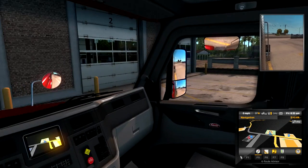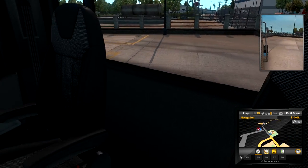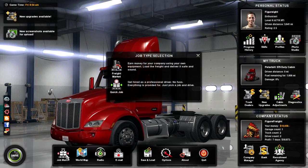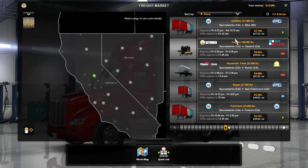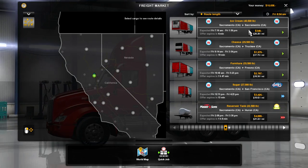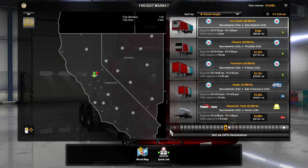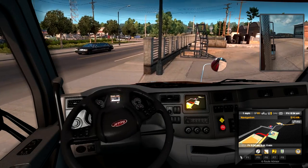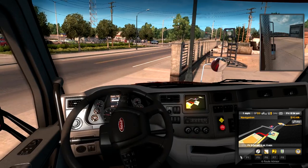There is our truck set up - absolutely brilliant. But we're really pushing it financially if we're going to do a trip now. Let's see if there's a short job on the job market. We're in Sacramento - let me sort by distance. There are some Sacramento jobs - Sacramento to Truckee, let's do this one for 349 dollars. We'll just end the video with a little trip. First time driving with my own truck - got to be careful, and not be in reverse.